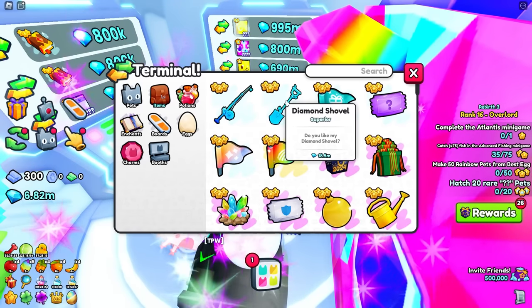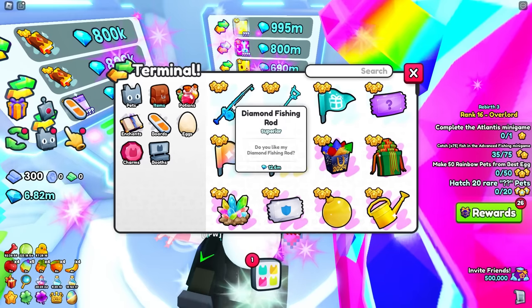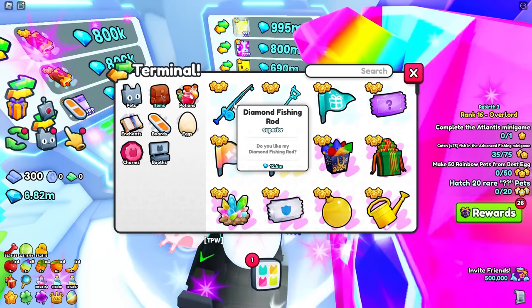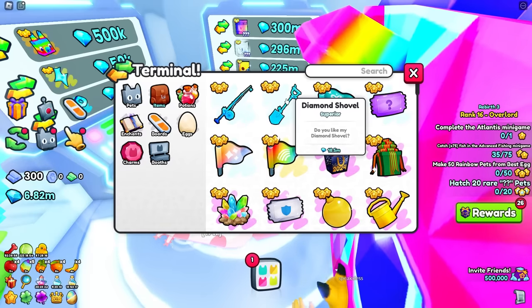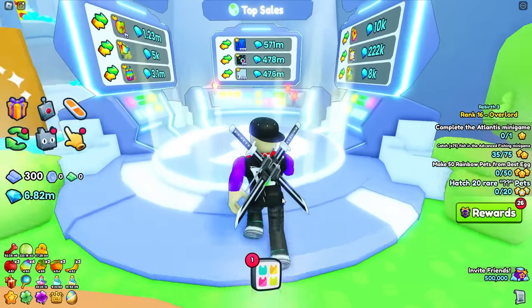Right now that diamond shovel is 18.5 million, so it has dropped about 12 million since this first came out. The fishing rod has also dropped dramatically after so many people got that Beside Corgi. Because of that, we are not going to grab the diamond shovel to go for this fossil dragon.